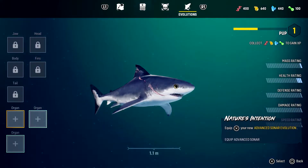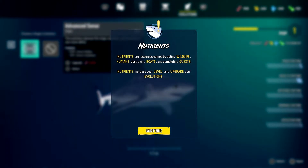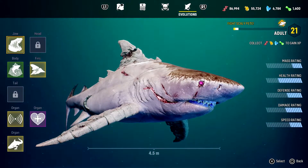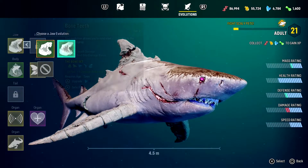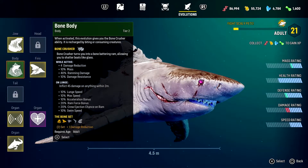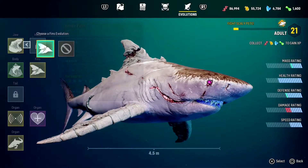For the evolving and upgrade system, it's pretty solid. You can upgrade your organs, teeth and fins, and the size of your shark gets upgraded automatically every time you level up. You can also have different types of teeth — like electric teeth that can stun your enemies — or different types of exterior changes like bone armor to protect yourself from attacks. Bear in mind that you begin with a limited number of slots and as you advance you unlock more.